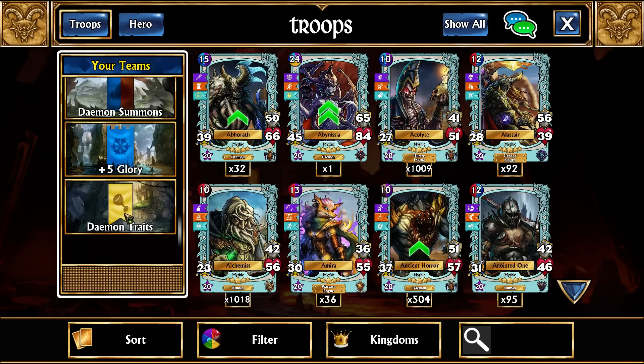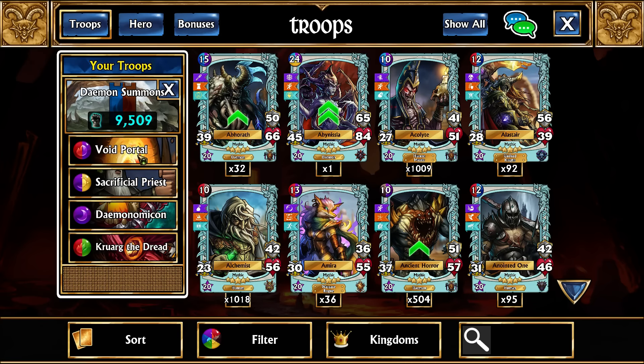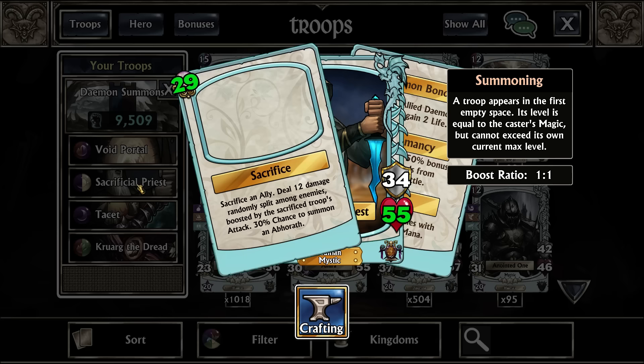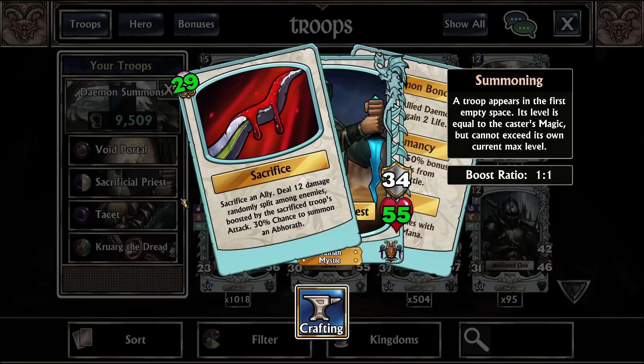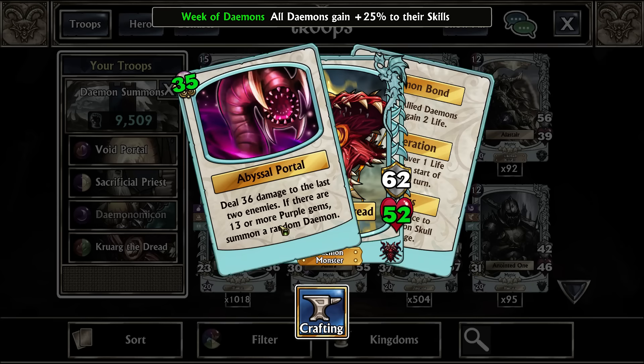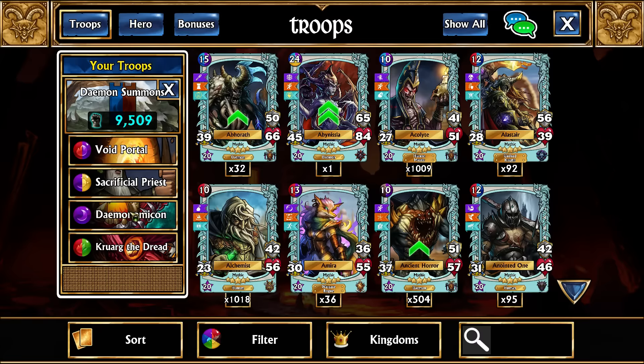Let's go over the troops. There are two categories. Here are all the troops that can summon — this isn't a natural team, these are just troops that can summon Daemons. We have Void Portal, which requires at least 12 souls or more before it can summon. Necrophysial Priests, which is just a 30% chance. Crowd the Dread, which requires 13 or more purple. And then there are two that have a 100% chance of always doing it without any requirement.